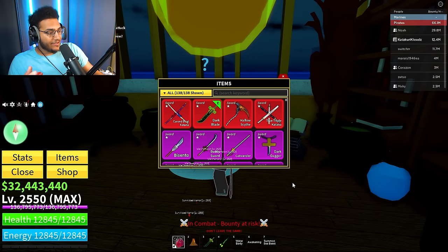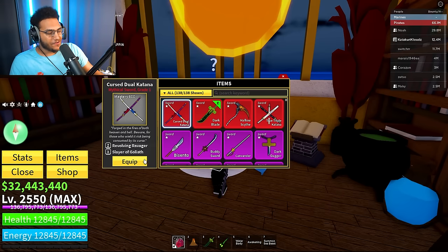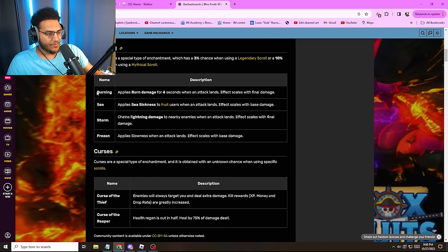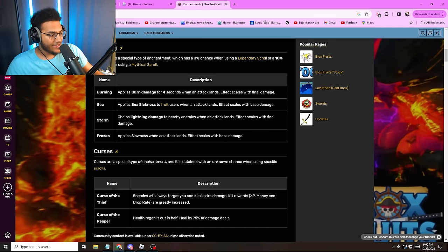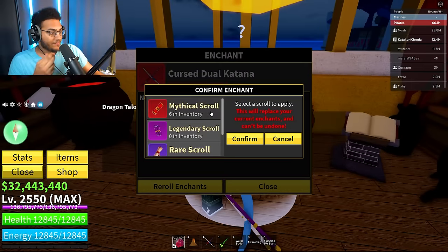So far we've had luck getting curse or blessing enchants on three of our mythical weapons. We only have two remaining: cursed dual katana and the soul guitar. We're obviously going with cursed dual katana next, saving the soul guitar for last. There are two other blessings we haven't gotten yet: the burning one, which applies burn damage for four seconds when an attack lands and scales with final damage, and the frozen one, which applies slowness when an attack lands. There's also curse of the reaper — health regen is cut in half, but you heal 75% of the damage dealt. Let's roll for the first one on my cursed dual katana. We got unreal unique — off to a good start.